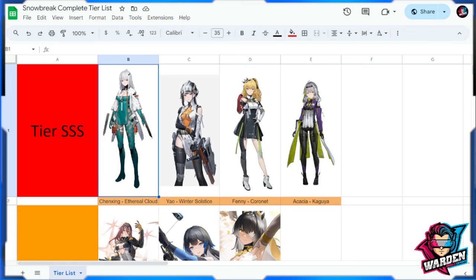The last tier is SSS — the goddess tier. First is Chen Xing, DPS goddess. Hands down a lot of damage, especially with multiple weaknesses on a boss. Definitely have her and bring her for a lot of damage.